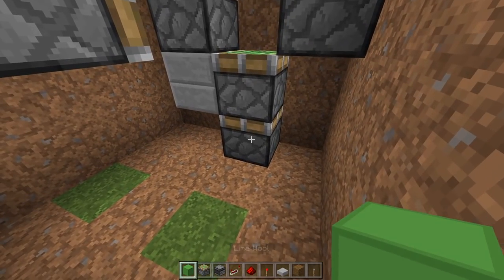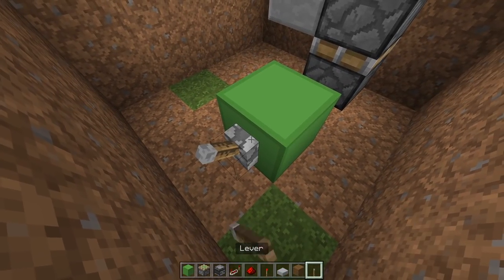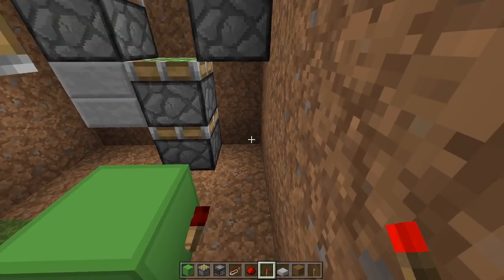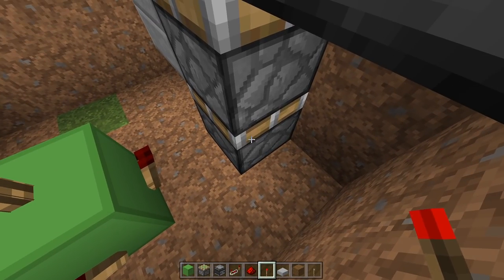Come out one, two blocks. Place a sticky piston facing toward this one and one above. Remove these two blocks. Now we've got our piston layout, we can place in some of the redstone. Come out one, two blocks from this piston. Remove the first, place down our lever here and flick it on. Grab three torches and place one on this side, one on the right, one above, and one toward this piston.